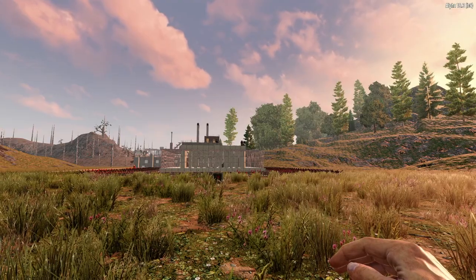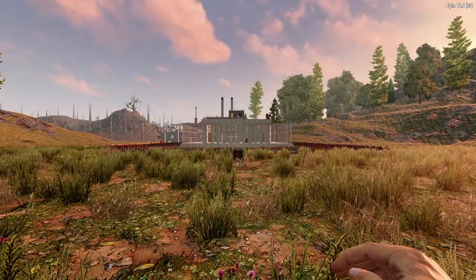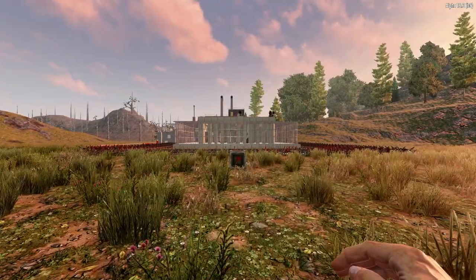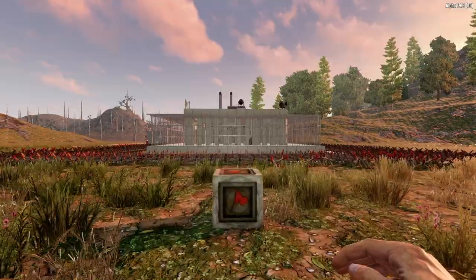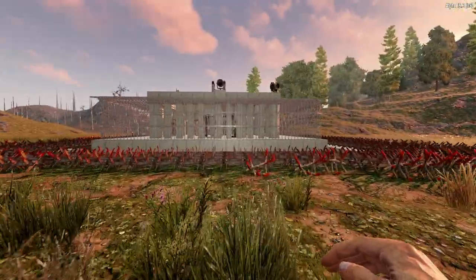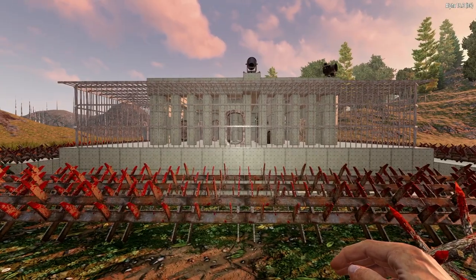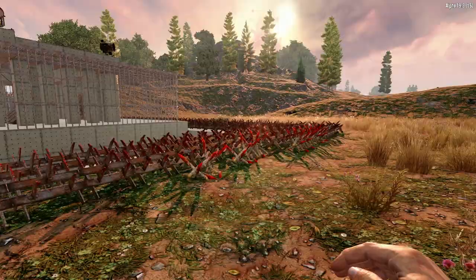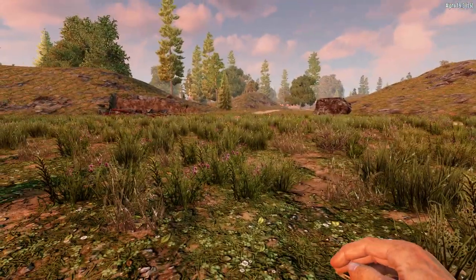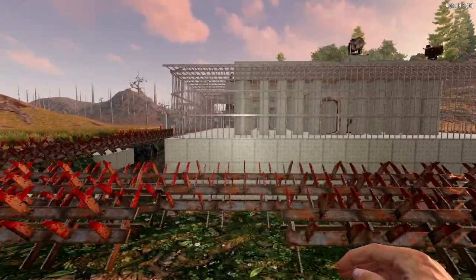Hello and welcome to another episode of Lemur's Corner. I am Lemur, and today we are going to be talking about 7 Days to Die. Specifically, I wanted to give you guys a base tour and talk about some of the things we did, why we did them, and the decisions we made. This is our base — you can see it's an in-ground base — and we're going to go through the whole thing from the top up.